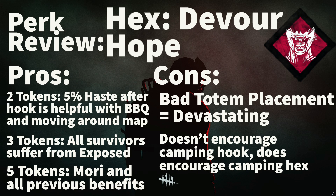After 3 tokens, all survivors suffer from the exposed status, meaning you can immediately hit them into the dying state. After 5 tokens, you can kill all survivors by hand. Essentially, this perk acts as a mori at 5 tokens.